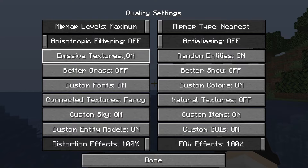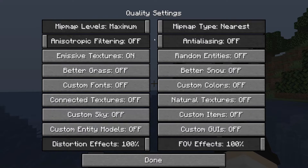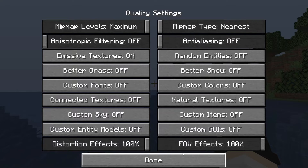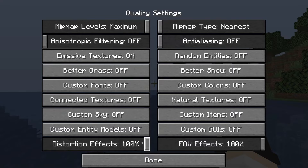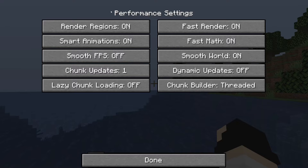Now let's go into Quality settings — there's quite a lot to customize. Here are my finished Quality settings; these are just what I've done to get the fastest FPS based on what each option says. Copy these as a starting point, then press Done.